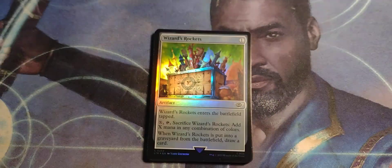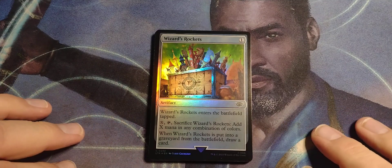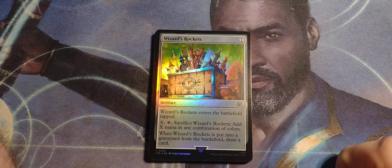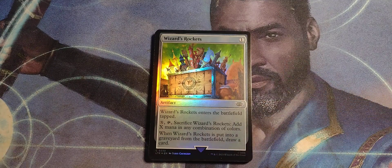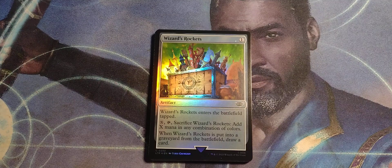We got the rare — maybe. Most people just watch for the rare anyway. Wizard's Rockets, starting off. Finally got an artifact card. One drop artifact. Wizard's Rockets enters the battlefield tapped. Pay X, tap, sacrifice Wizard's Rockets — add X mana of any combination of colors. When Wizard's Rockets is put into a graveyard from the battlefield, draw a card.